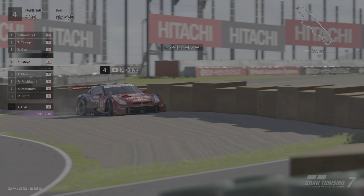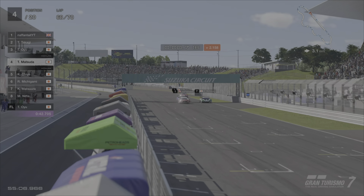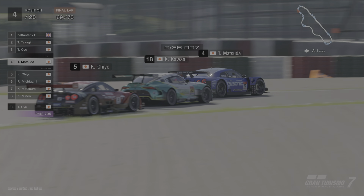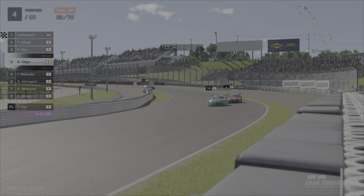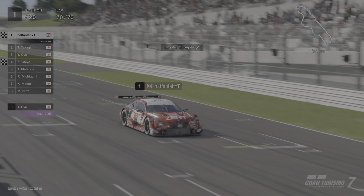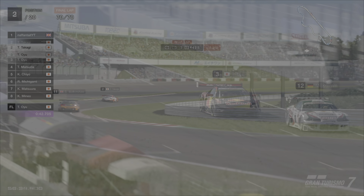Running in a disappointing fourth place is the 2016 GTR, which runs into a nightmare and spins, allowing the older 08 GTR to come through and take P4. However on the final lap the Calsonic GTR runs into the same issue, piling into the barrier and handing P4 back to the newer GTR. In the end it's the Zent Lexus holding on with a pretty good strategy - medium and a hard stint before going back to mediums to sprint to the end, taking the GT500 win.